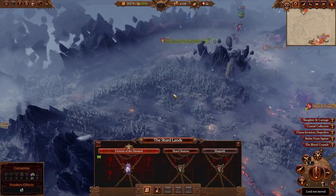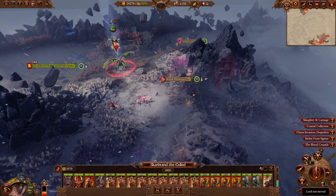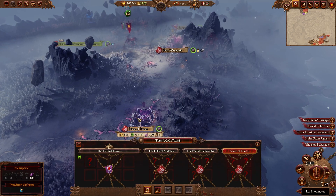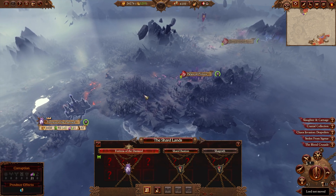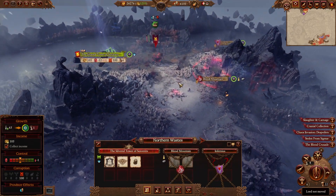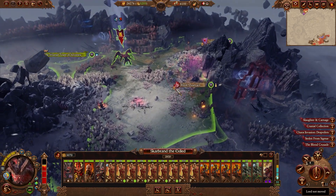We're going to leave Sigvald alone. But we are going to generate a Blood Host here, because we're going to ruin-dwell this with the Blood Host. Sigvald has a tendency to soak up your territory, so we need to be somewhat careful about our territory so that we can actually get it instead of it being taken from us.